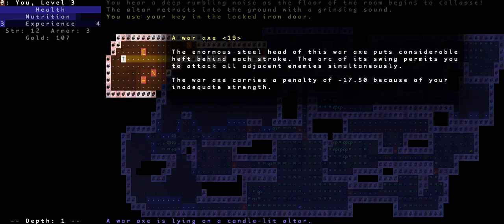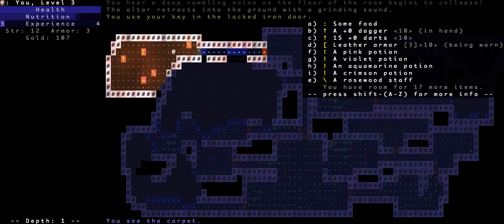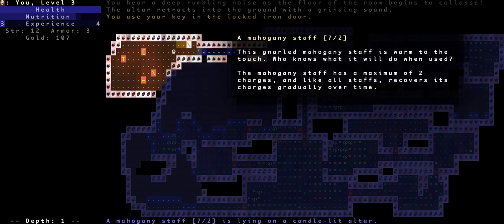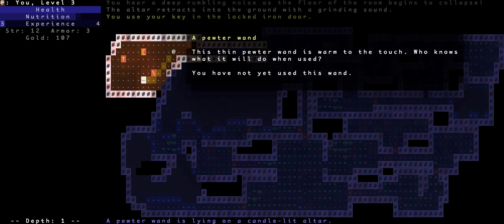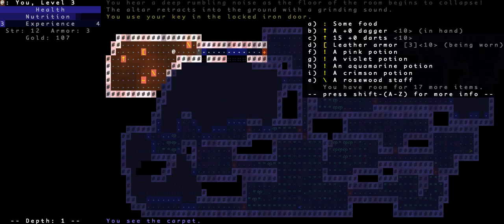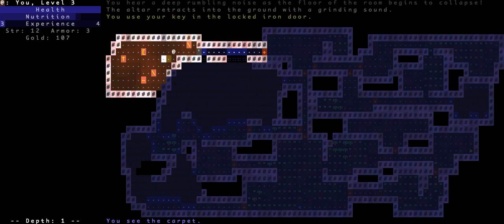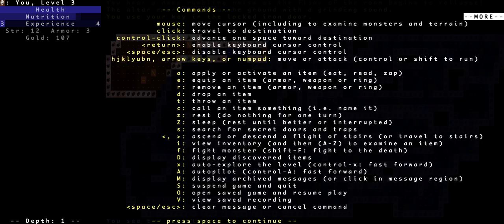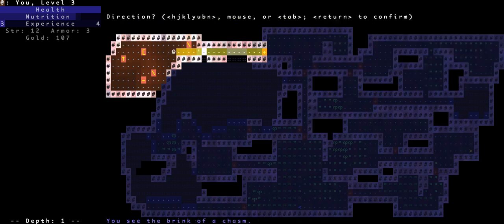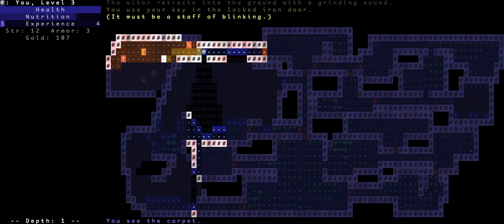I guess I don't know how much it gives me until I actually wear it. And then there's the war axe — a 19. There are also staves; they recover their charge gradually over time, that's nice. I have this rosewood staff — how do I use stuff? 'Apply or activate' — a rosewood staff. I guess in that direction... it must be a staff of blinking because I totally just blinked. It doesn't tell me how many charges it has, just what it does.